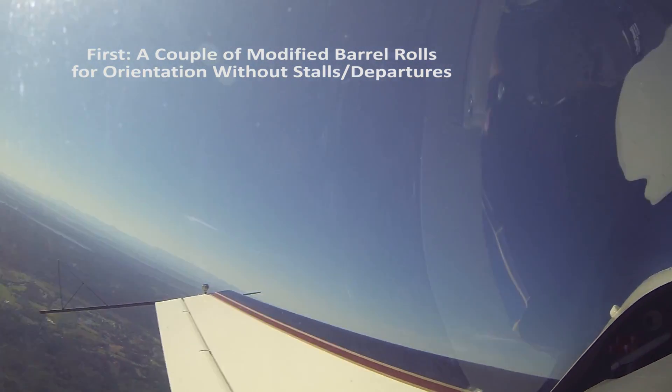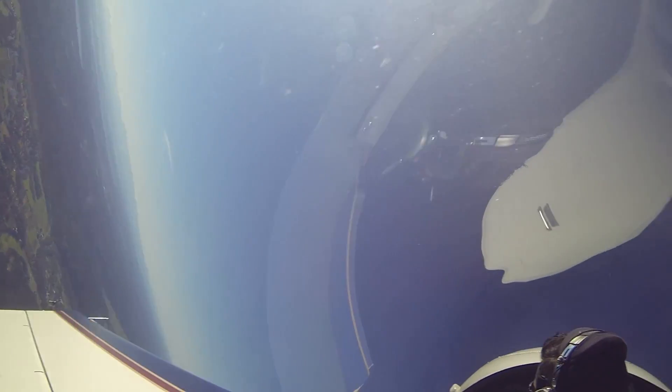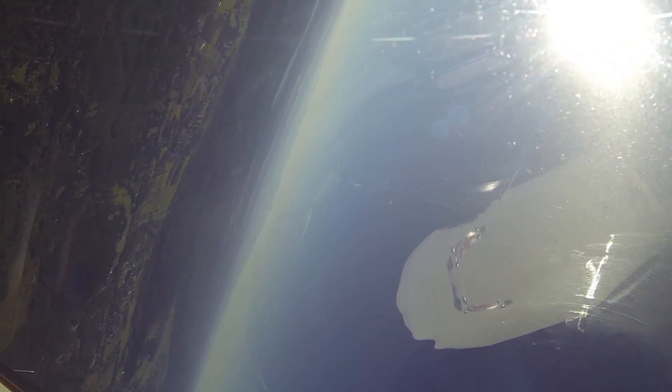Cross check your wings for 45 — you're not quite there yet, now you're there. Start the roll, start pulling, keep pulling, just a little tiny bit of aileron, keep pulling, keep pulling. Now relax the pull, relax the pull — let it float over the top.